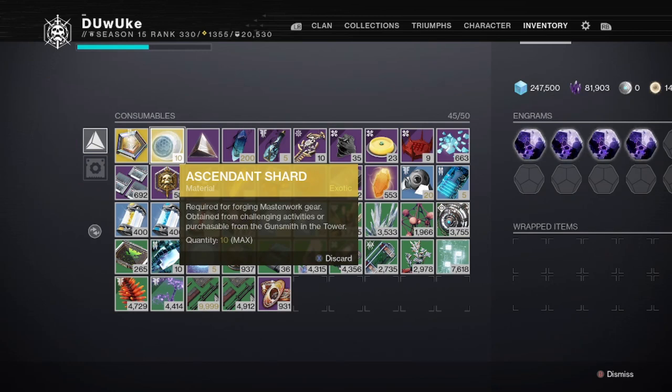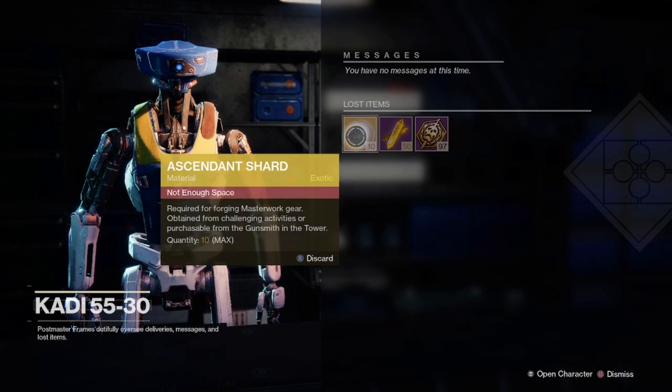Tip number four is a similar idea as hoarding glimmer, except this time for extra ascendant shards. Just like with glimmer, ascendant shards have a cap — this time the cap is 10 in your inventory, as well as 10 in each character's postmaster. Just note that anything left in your postmaster could potentially be pushed out by other drops if you don't keep a close eye on it, so leaving things in there isn't the most safe.